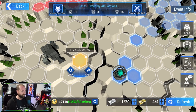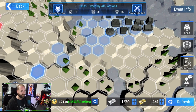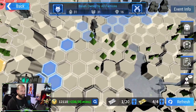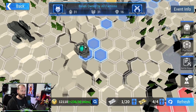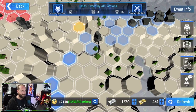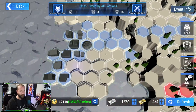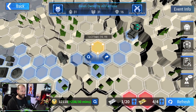You can only expand on tiles that are yours and your team's. You can identify your team by the really dark blue color — that's your base. These dark blue tiles are me, and the light blue tiles are my teammates. You can also see allies across the map in light blue as well.